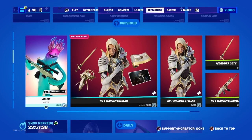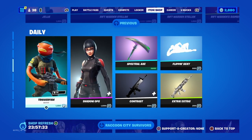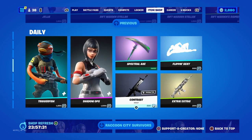And we got the Jelly Skin and then we got the Rift Warden Stellan bundle. And we got Triggerfish, Shadow Ops, and we got Contrast Wrap.